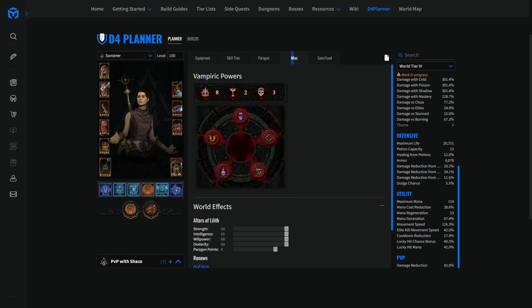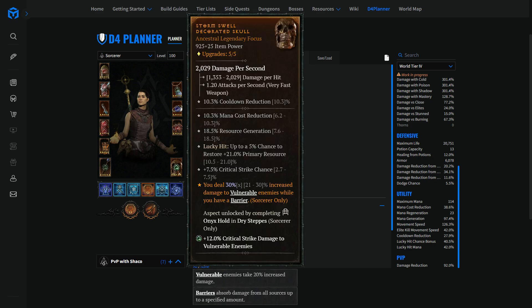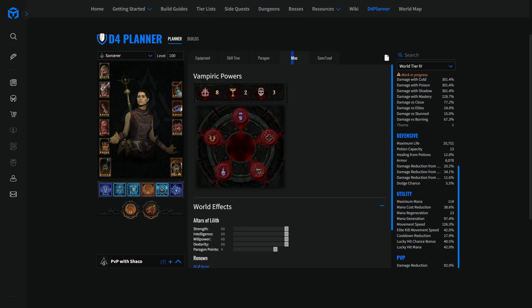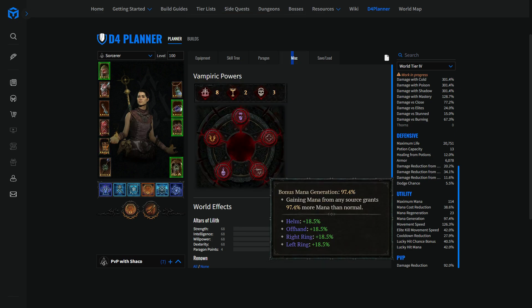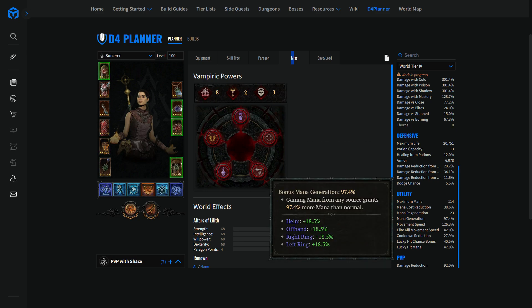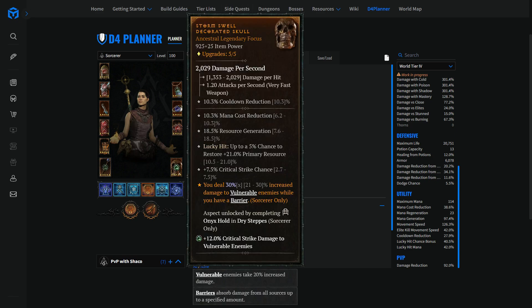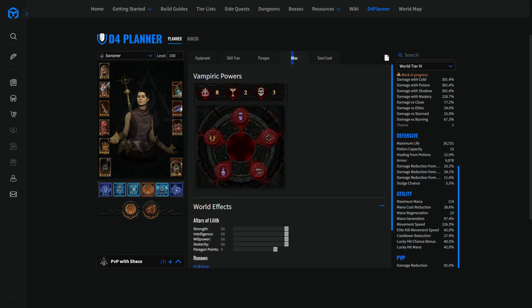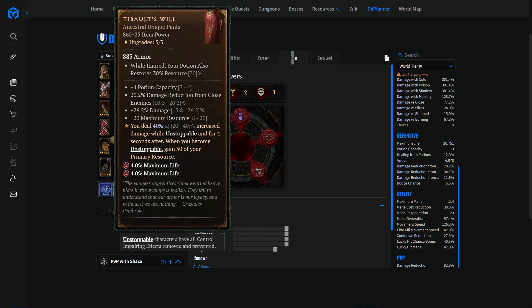If you're an experienced player, consider changing the Prodigy's ring legendary power for Conceited — a 25% damage multiplier when you have a barrier. That's what I'd recommend to run once you know what you're doing. Now let's talk a little bit about mana generation. We have so many mana generation rolls in this build — on rings, offhand, and helm. Let's say we have 80% mana generation, which is realistic. When you become unstoppable via T-Bolt's Wheel, that's 50 times 1.8 = 90 mana. Your maximum mana should be around 130 if not maxed out, so 90 out of 130 just from one evade — that's huge.